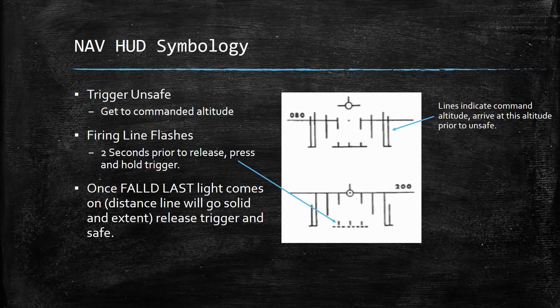For the HUD symbology in nav mode, when you unsafe your trigger the mode will change — it's a little harder to notice because the symbology on the HUD doesn't radically change, though their meanings do. The lines are going to indicate command altitude, so get up or down to it. The closer you are to command altitude, the more accurate you're going to be. The firing line will flash two seconds prior to release — press and hold the trigger at this point. Once the fall-of-shot light comes on, the distance line will go solid and extend; release the trigger and go back to safe.